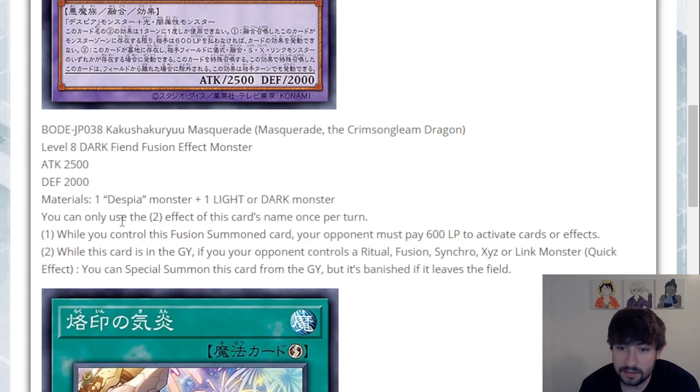His first effect: while you control this fusion summoned card, your opponent must pay 600 life points to activate cards or effects. Wow, that's kind of crazy actually. Just activating any card or any effect — which means a continuous that has an effect on field, a spell, or a field spell that has an effect on field — means you literally have to pay 600 to activate it, and then 600 again to activate an effect from it. That's an interesting floodgate effect for sure.